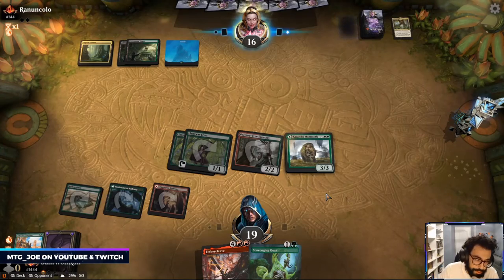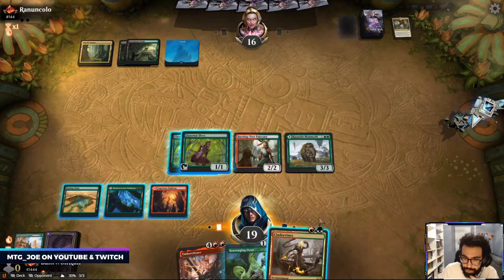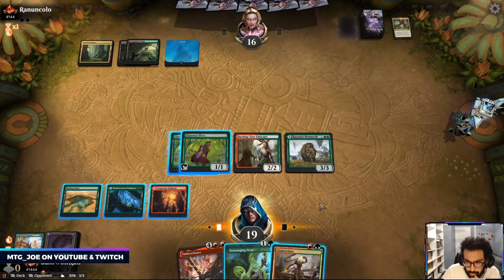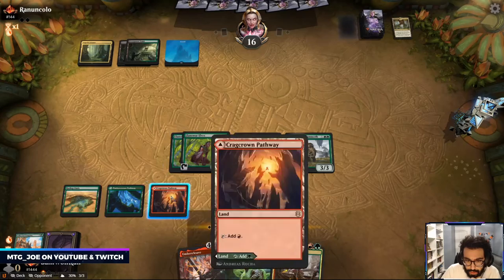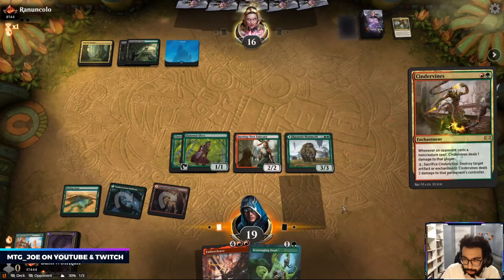Red source, red source, red source. Cinder Vines is a nice one as well. I think we do this, because if they're going to play a spell they'll take some damage from it.